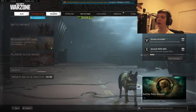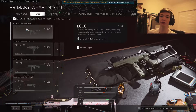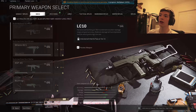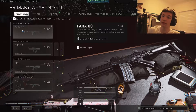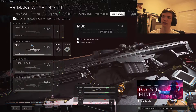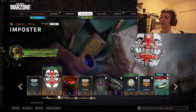The new things I can see: we have three new weapons though I can only see two of them. We have the LC10, which is tier 31 in the battle pass — JGod said on Twitter it has a fire rate about like the Bullfrog. The new AR is called the Fara 83 and apparently has a very quick time to kill. The new sniper rifle I cannot actually see — I've only got the M82, LW3 Tundra, and the Pelington — so the new sniper doesn't seem to be here yet, maybe it'll come in a few days.